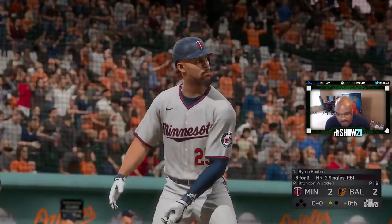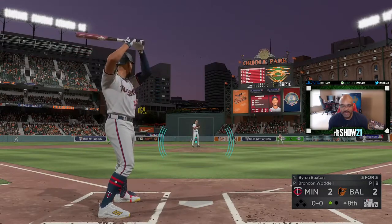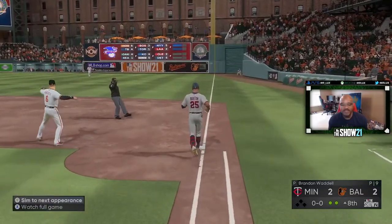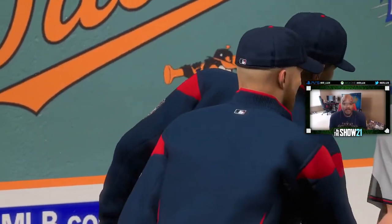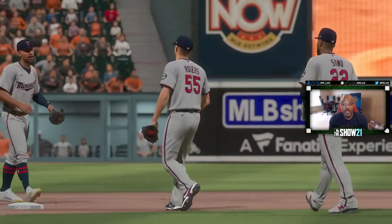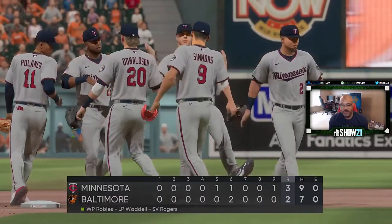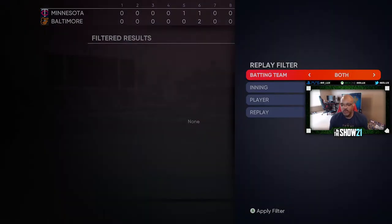The Orioles have tied it up, 2-2. Top of the eighth, ladies and gentlemen — it's getting juicy. It's nighttime now. Destroy the fastball — hit hard to third. I love hitting over the third base, but I'm too early on these swings. We don't get another base batting opportunity. However, the Minnesota Twins do bring in the win. Byron Buxton goes three for four: two singles, one home run — a two-run homer in the sixth. We win three to two. Player of the game: Byron Buxton, three for four, one home run, one RBI.